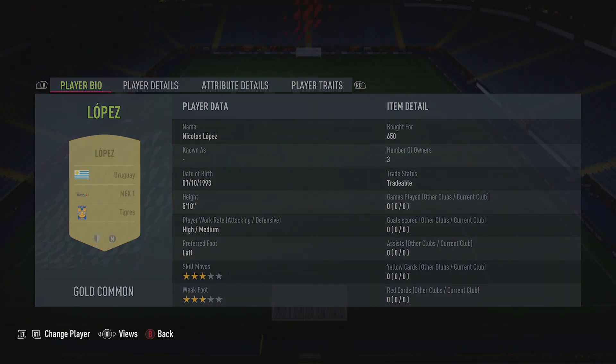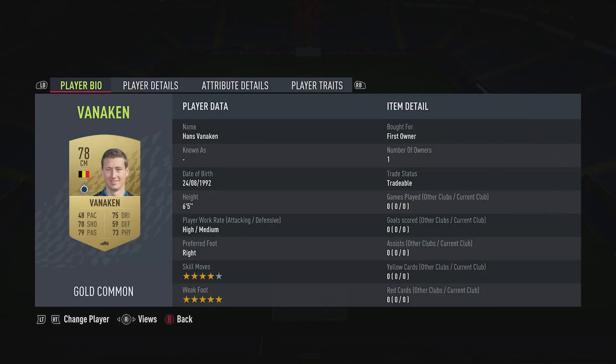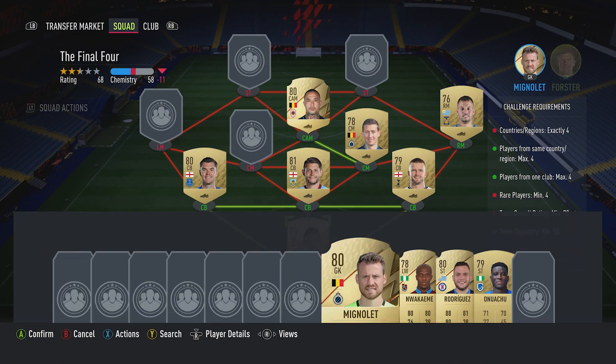The right midfielder is Nicolas Lopez for 650 - plays with Tigres, is Mexican first league and is from Uruguay. The center mid on the right is Hans Vanaken - you should be able to get him for a thousand - plays for Club Brugge in the Belgium first league and is from Belgium.